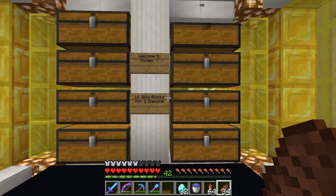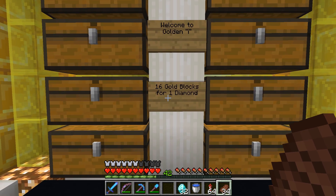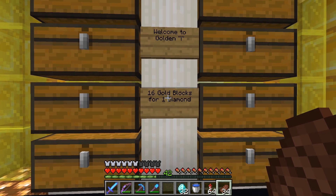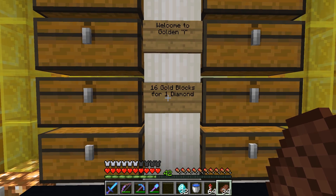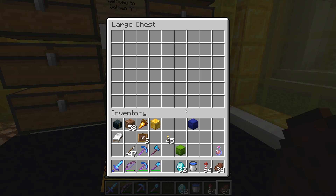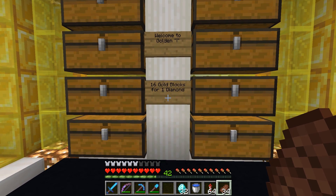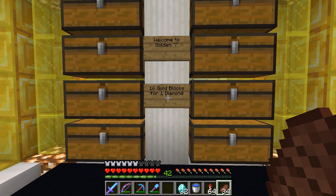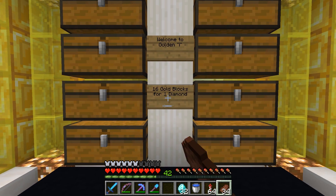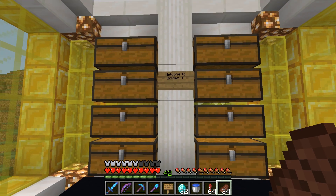Maybe you guys were right - maybe we should have done eight gold blocks for one diamond. Well, supply and demand, because right now I'm out of gold. I need to go back up to the gold farm and AFK to get some more. You guys also had another idea besides this being way too cheap, so let's just take this down right now.